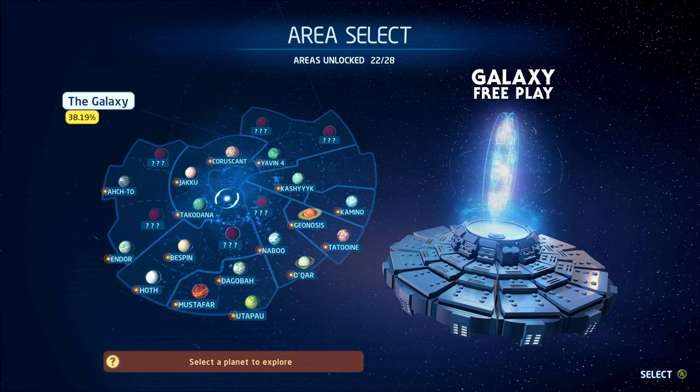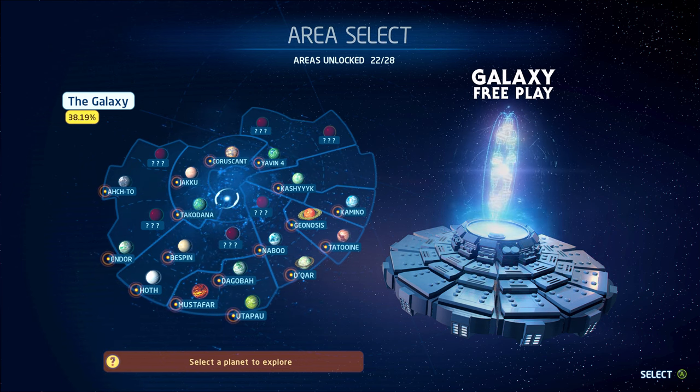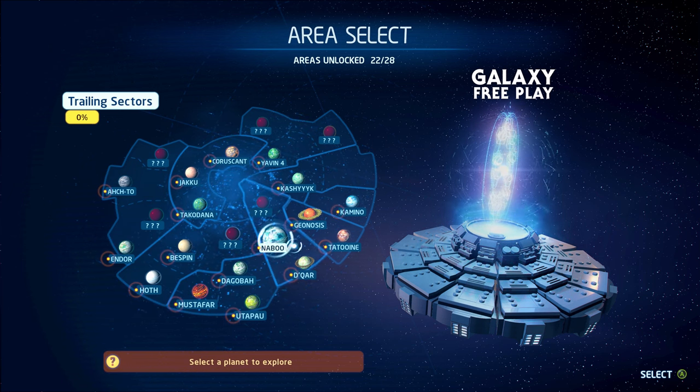I'm going to be showing you how to get stud multipliers, or really any extra, in LEGO Star Wars: The Skywalker Saga. To get extras in this game you need data cards to purchase them, and to get those you have to be in Galaxy Freeplay mode and you have to be going to a planet that actually has a data card to find.